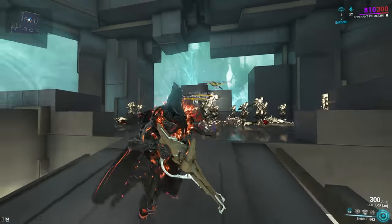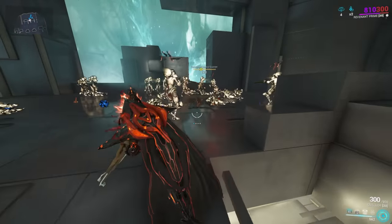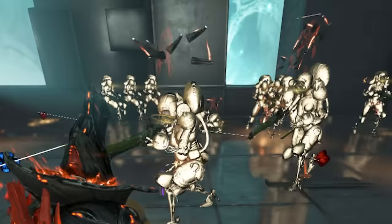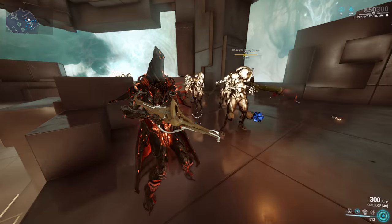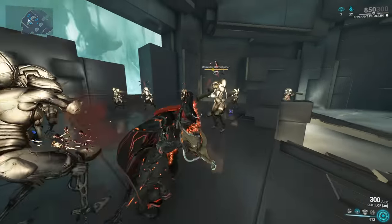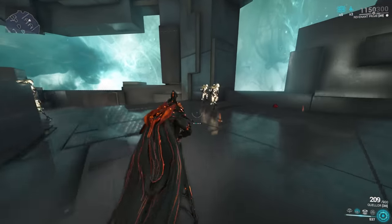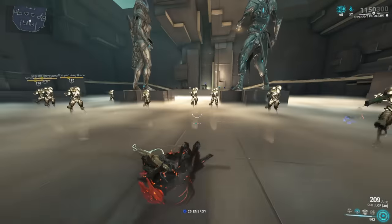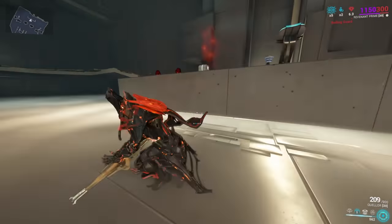How to play Revenant — it's simple. Press 1 to make minions. Those minions then make other enemies your minions, and you sit back and watch your army grow. Press 2 for invulnerability. The charges from your second ability keep you invulnerable, and as you take damage you burn through these charges, but you can keep recasting and stay invulnerable. You are also immune to knockback, which is really good. This is a long animation, which is why we use Natural Talent.